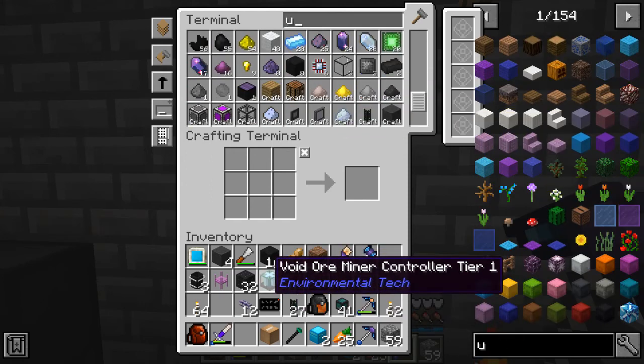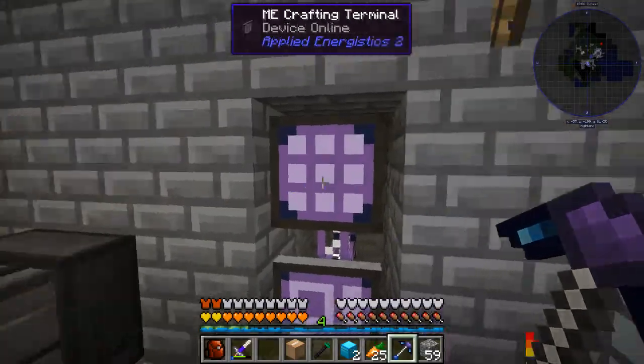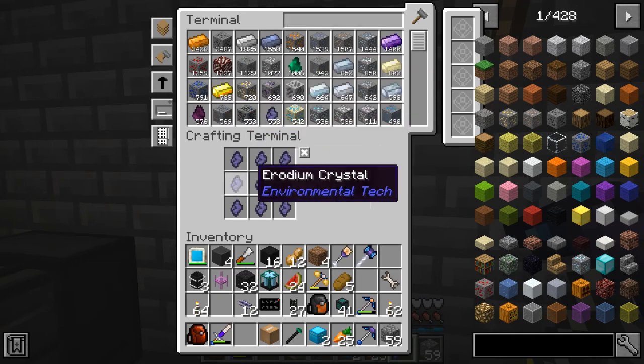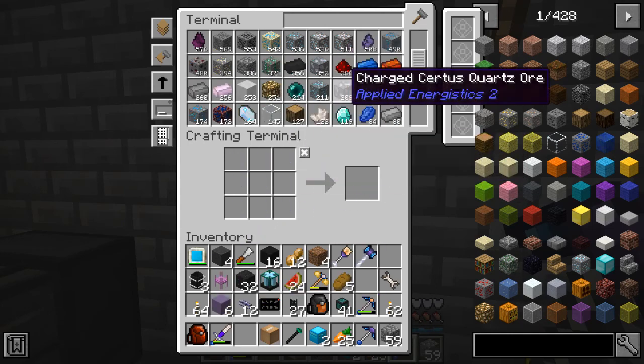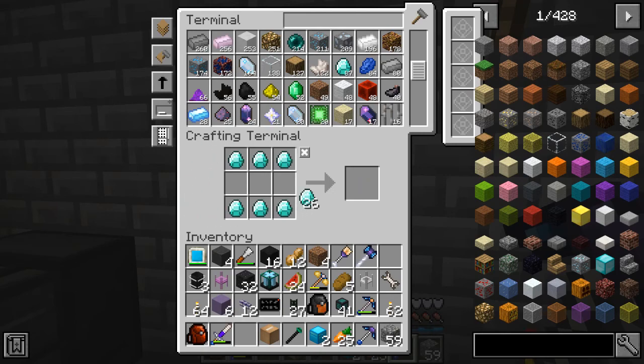The last thing we need — I believe it's six of the next tier of crystal block, so nine pieces of it, and we need six of these. We're going to need another laser lens. I know the recipe, so I'll just make this by hand. That goes there, these go on the edges, this goes in the middle, and there we go — there's a Void Miner controller tier 2.